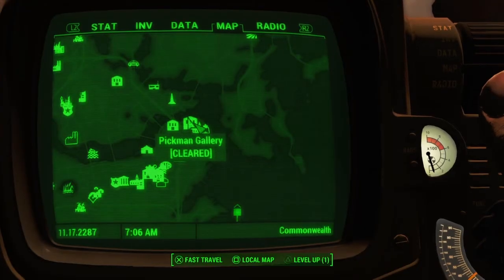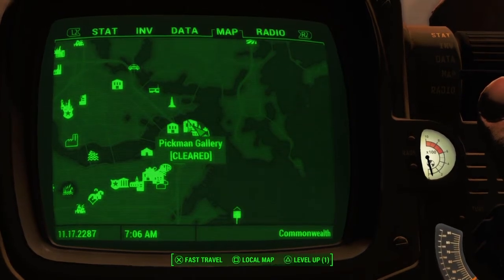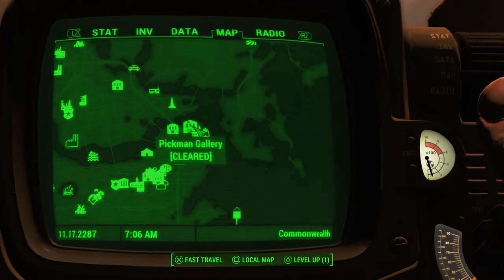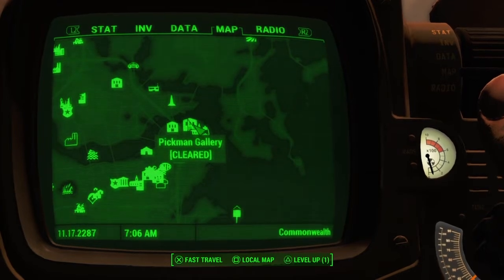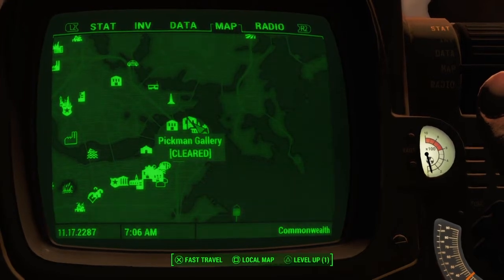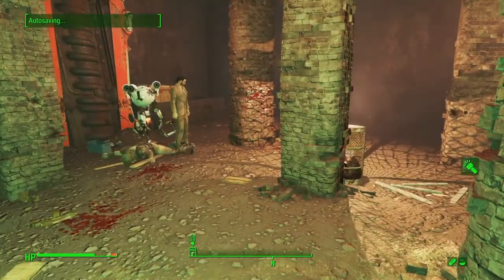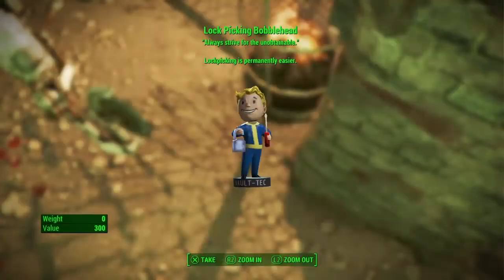The next bobblehead you'll want to get is in Pickman's Gallery. After going through, clearing out all the raiders, and going down into the tunnels, you'll eventually find Pickman and save him - or you can let them kill him, your choice. If you save him he'll give you a key to a unique weapon, I believe it's a knife. In this lower area where you find and save Pickman, you will find the Lockpicking Bobblehead in a trash can.